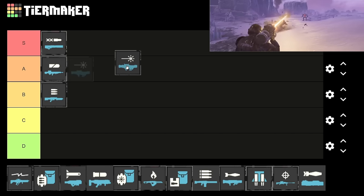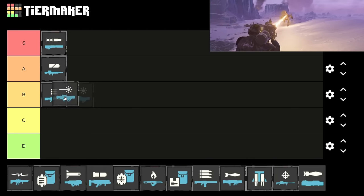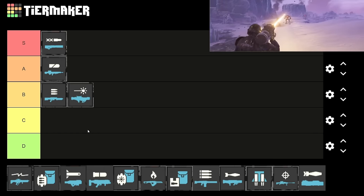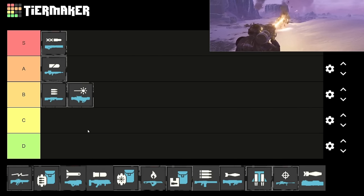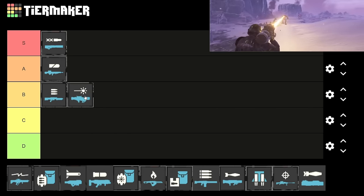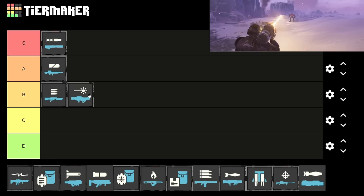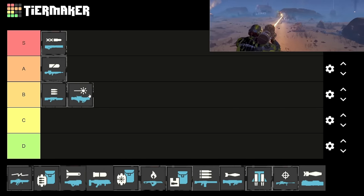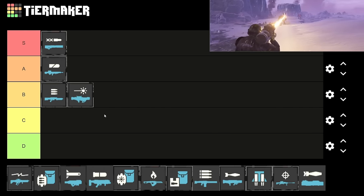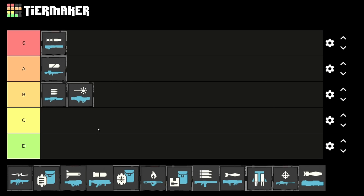Next we have the laser cannon. This is like decent — honestly I'd probably take the machine gun over it. Maybe it goes into B tier. It's sort of fun and gimmicky because it's a laser, which is cool, but there are way better options and I don't think it's worth wasting a slot on it. It doesn't deal that much damage, and especially against the bugs it really doesn't do much. Against the bots it feels a little bit better, but it's just sort of mid overall.